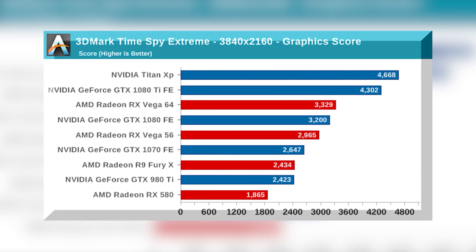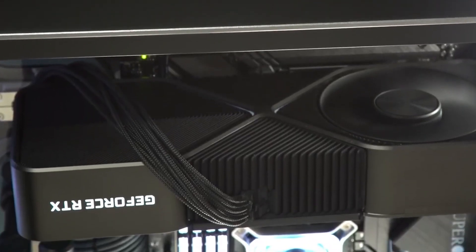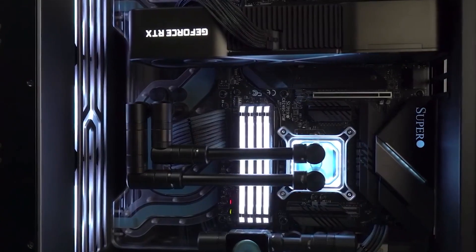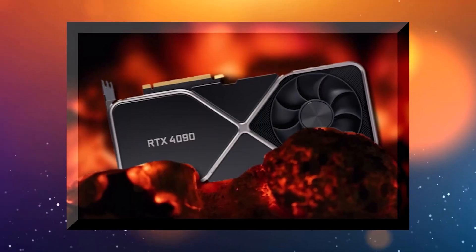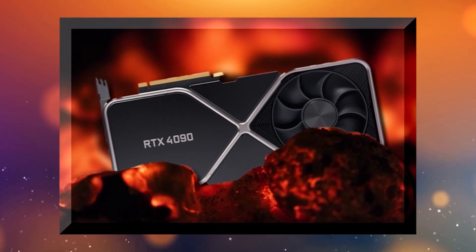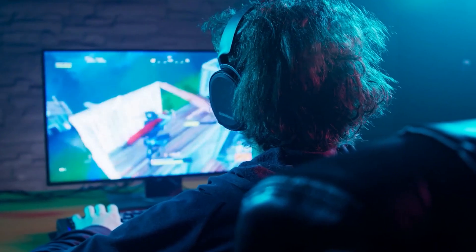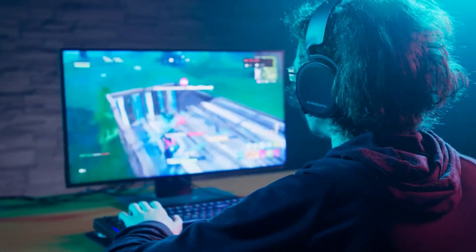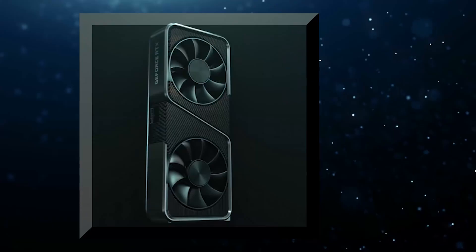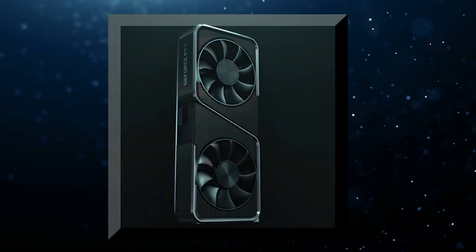Leaker HXL revealed that the RTX 4090's Time Spy Extreme Benchmark score is a huge 20,192, which is greater than the rumored Time Spy Benchmark number of 19,000. This is supported by leaker Copite 7Kimi, who stated the RTX 4090 will be at least twice as fast as the RTX 3090. The 4090 has a TGP of 600 watts, potentially making it the most power-hungry consumer PC component in the history of the product category.